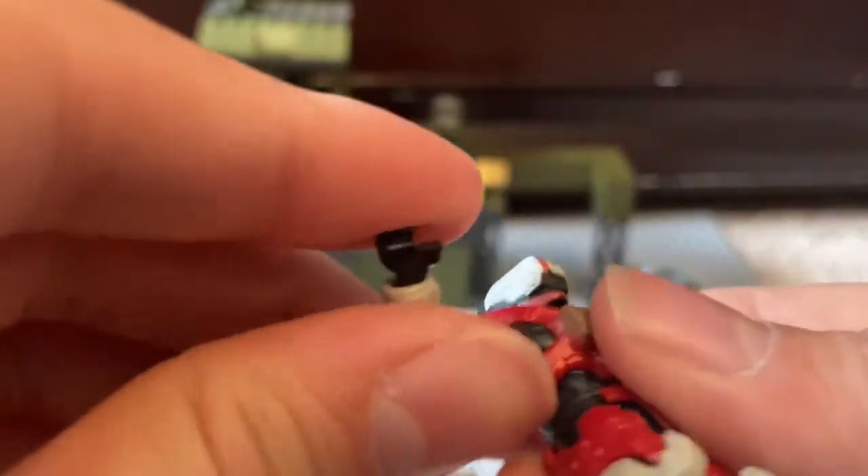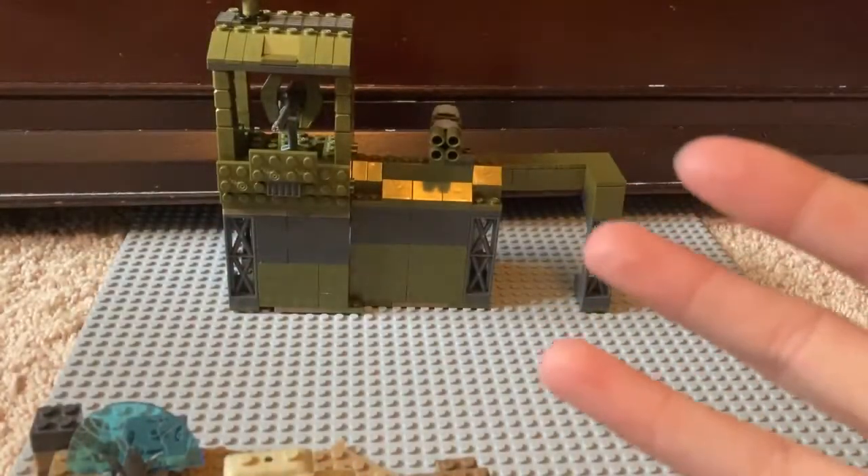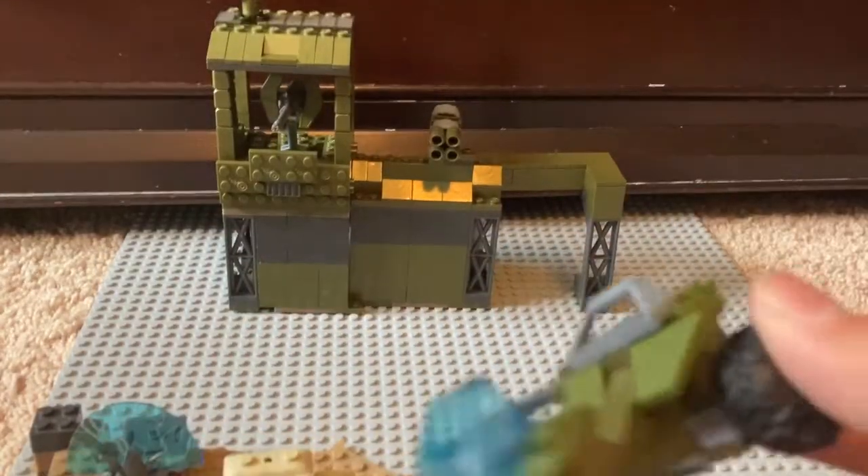If you know a way to fix these type of hand problems, leave it down in the comments because this is really annoying. Alright, let's get on to the instructions — they give you instructions to build this little Mongoose.